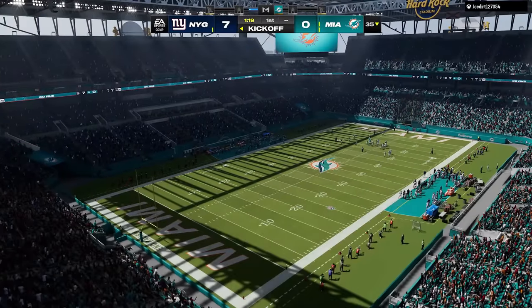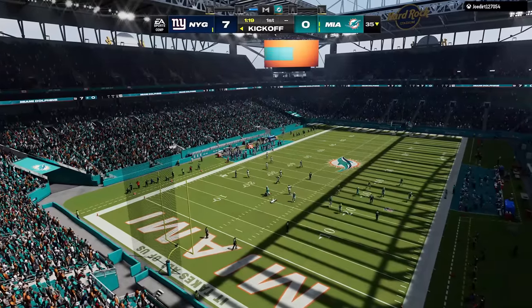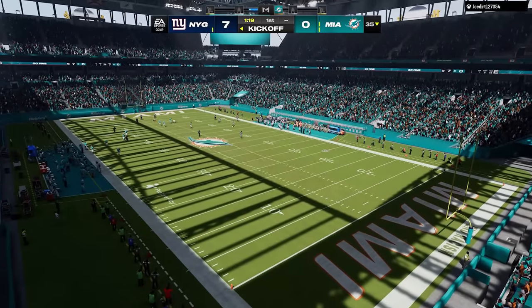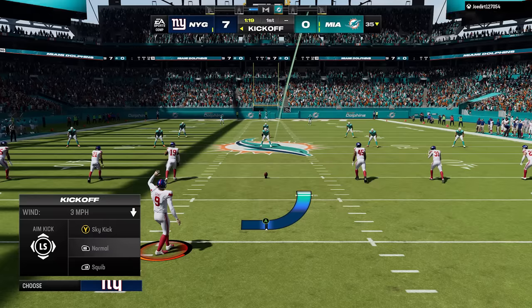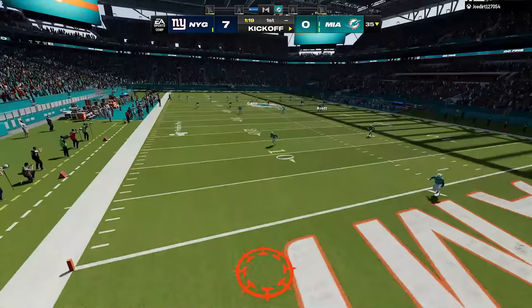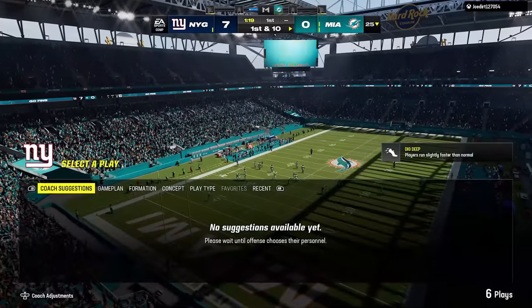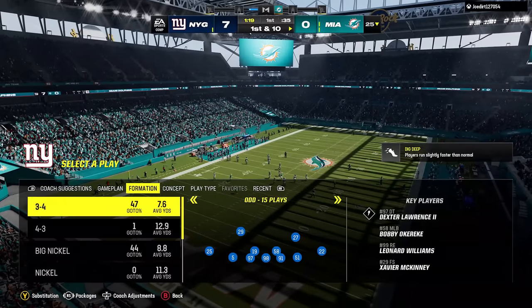Moving to Connected Franchise Mode — but first, they added a new stadium: Deutsche Bank Park in Frankfurt, Germany, to support the Frankfurt NFL games. NFL games scheduled in Germany will now be played in that stadium in CFM. I believe the first game might be the Dolphins and the Chiefs, though I'm not 100% sure. Either way, there's a new stadium in the game, so make sure to check that out.